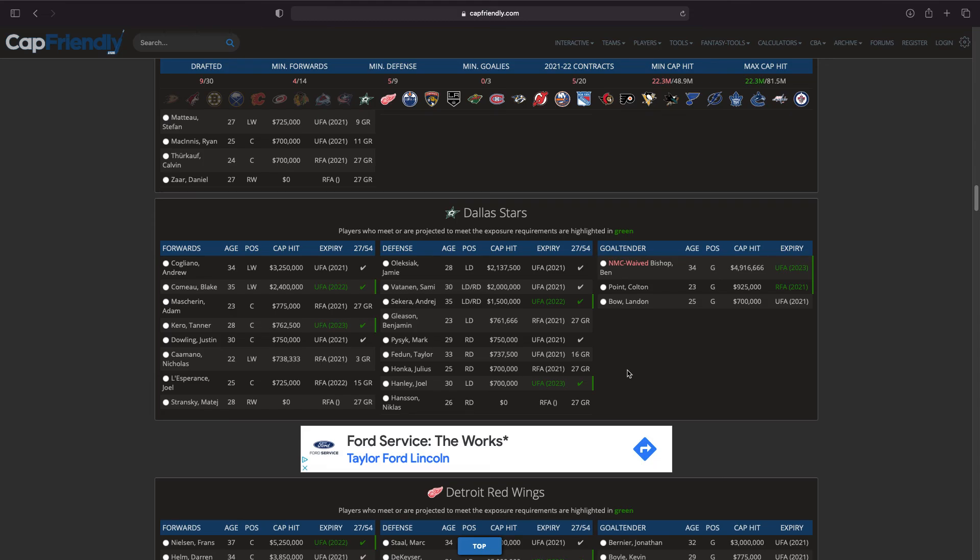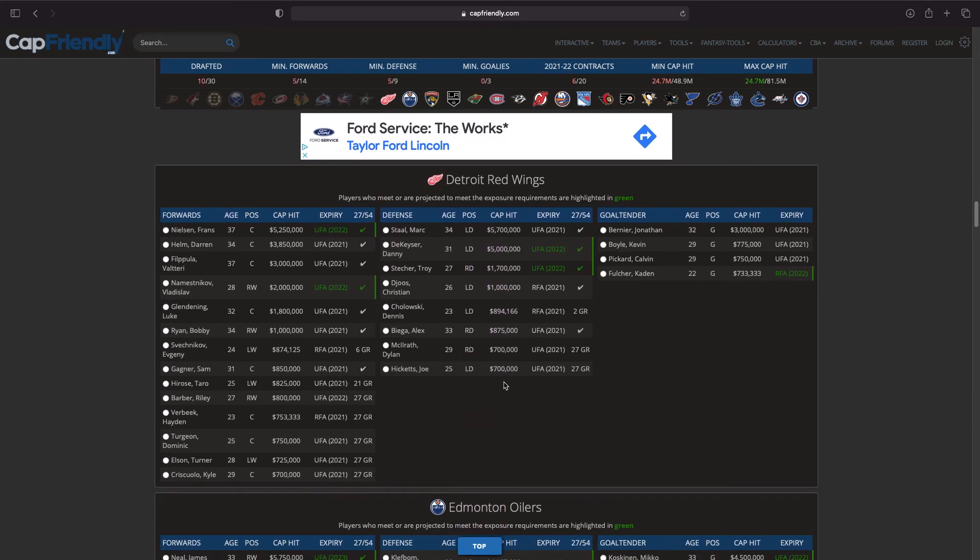Moving on to Dallas — Ben Bishop waived his no-movement clause, but Ben Bishop hasn't played a game of hockey in almost two years, which is insane. I think Blake Comeau is probably the pick here. Nicholas Caamano is kind of interesting, Julius Honka as well. I'd like to find some younger players, but I think Blake Comeau is the move — he could play in our bottom six and wouldn't be a bad player.